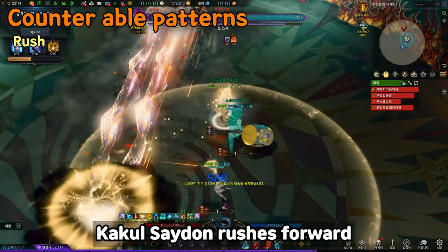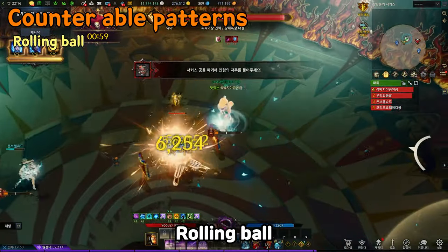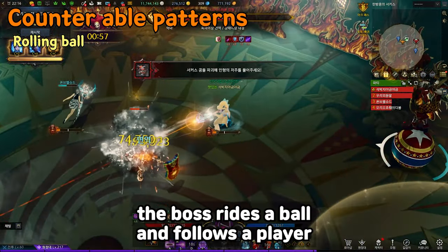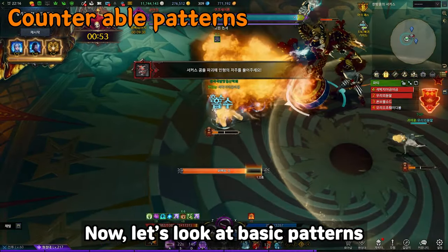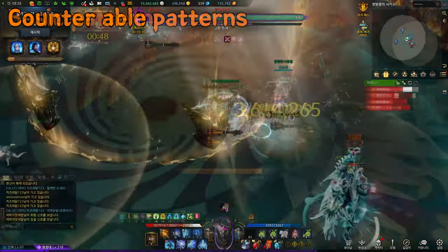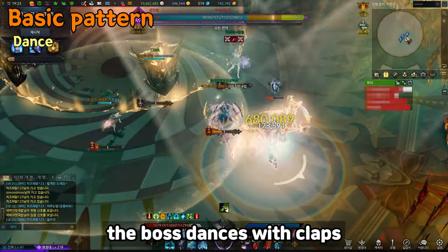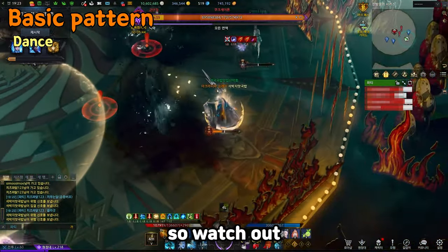Kaku Satan rushes forward and attacks backwards. Rolling ball — same as Gate 1, the boss rides the ball and follows the player. Basic patterns are mostly enhanced versions of Gate 1. Dance: the boss dances with claps, and sharp wheels or hooks come out in a random direction, so watch out.